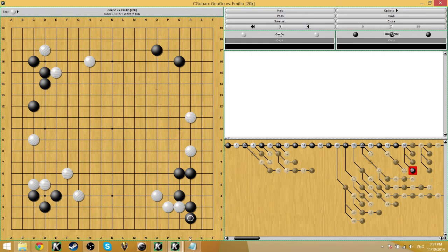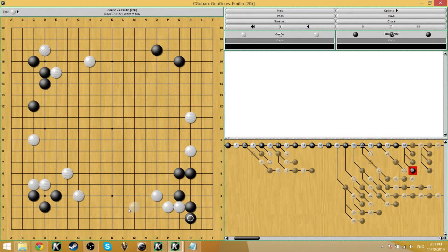I also think this move is still big enough to play because white's three stones would need to play some kind of move to make a base. Black takes solid territory and white is weak.